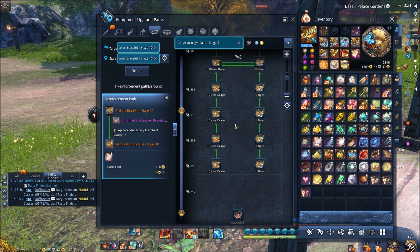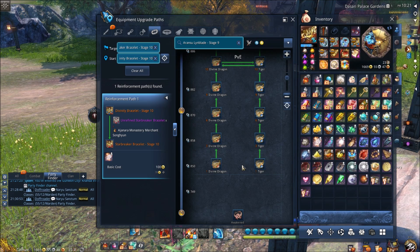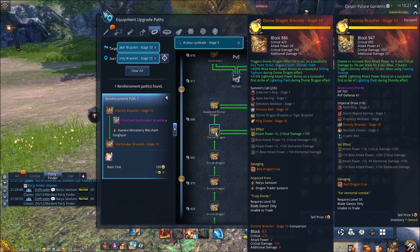The bracelet in Blade and Soul is such a good DPS increase — it's definitely a top 3 priority item for upgrading. For a new player you're either going to be going with the Divine Dragon Bracelet or the Tiger Bracelet, depending on your class build and element. You want to get this to stage 10 as soon as possible.